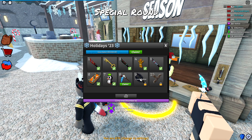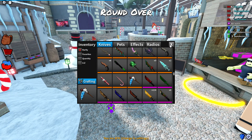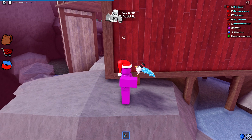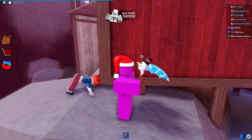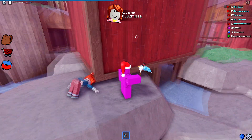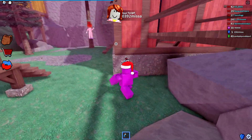Tier eight we get a brand new exotic called the Snow Slasher. Here's the knife — you can see it is a scythe made out of ice. At the top of the handle we also have a snowman, which is really nice. The handle itself seems to be made out of a tree branch, so that is pretty cool as well.